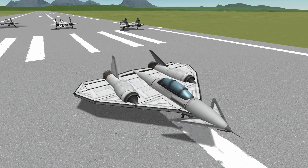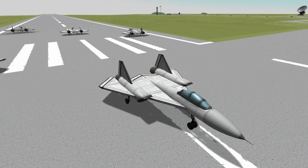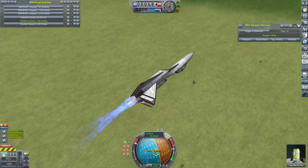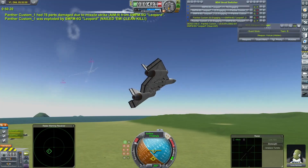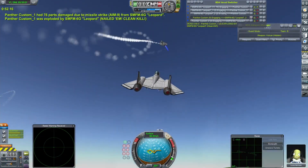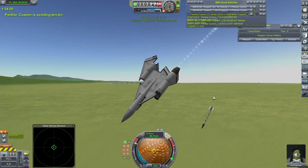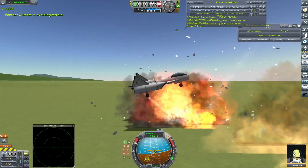So the first quarterfinal was BigBoy's SMFM 6G Leopard against the Panther Custom by Luna. As these craft were getting into position the Panther Custom did show a little bit of instability, and that was a sign of things to come. Luna's craft put up a good fight and did manage to down one of the Leopards, but ultimately succumbed to BigBoy's trio.